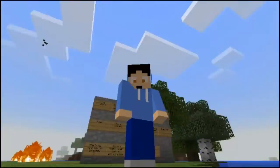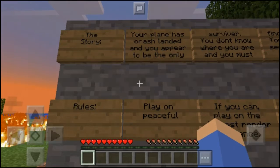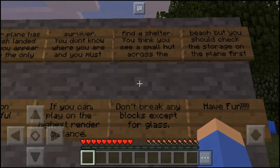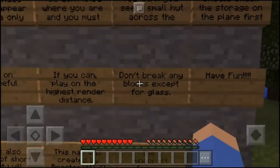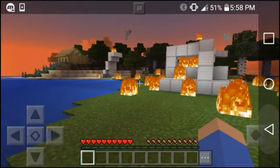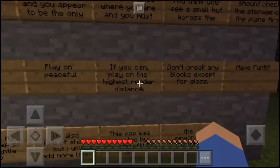Oh okay, it's getting dark — there's the sunset. The story: your plane has crash-landed and you appear to be the only survivor. You don't know where you are and you must find shelter. You think you see a small hut across the beach, but you should check the storage on the plane first. Oh, there is a little house — I didn't see that before.